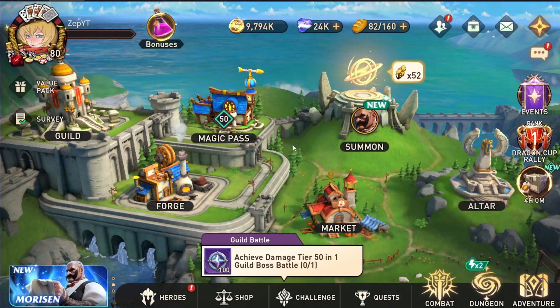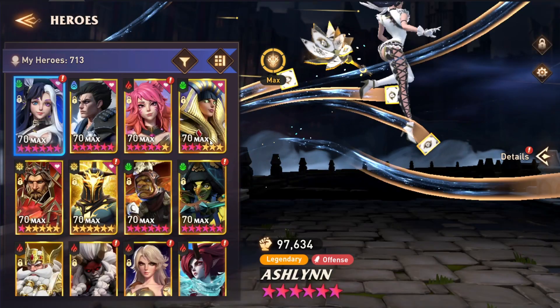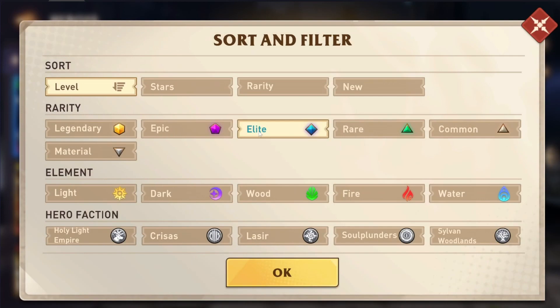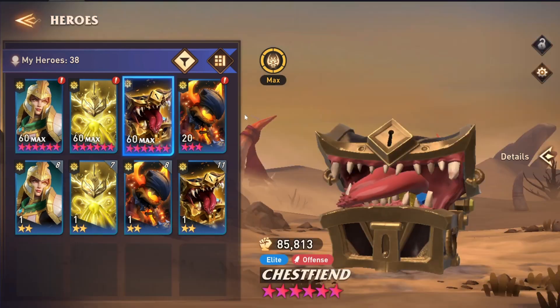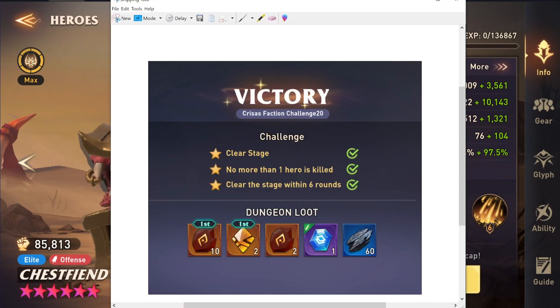Hey everyone, so today's video is going to be on one of the new elite heroes that they released not too long ago, and that is Chess Fiend. He's one of the light elite heroes. I already did a video on Radiant Pixie, who I think is really good in dungeons, very good in Rift of Chaos in some aspects, like pretty good in Earth Titan. Chess Fiend is more of a specialist — the reason I'm making this video is I actually used him to beat the Chris's Faction Challenge on 20 to 3 star this.